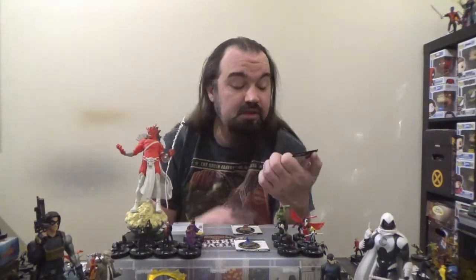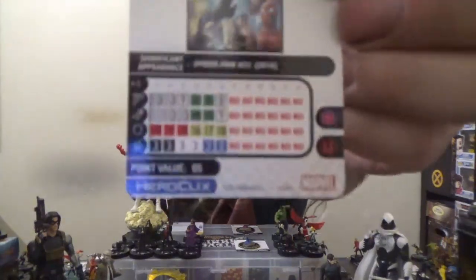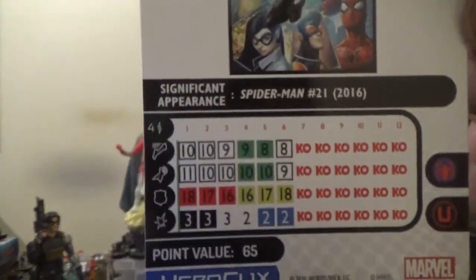We also have a trait, Dimensional Travel Watch, which we're not really going to use because no one else on the team has the Spider-Man Family keyword. It basically allows them to start the game with the Dimensional Travel Watch equipped at no cost, granting the Spider-Verse trait, but with no one else with the Spider-Man Family keyword on the team, it would be kind of pointless. Looking at his dial, we open up with a special speed power, A Slightly Different Genetically Engineered Spider, granting him Plasticity, Size Up, and Stealth.